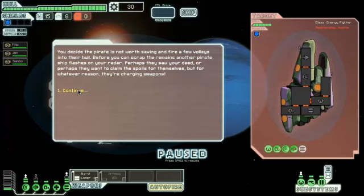They're just pirates — we'll kill them. You decide the pirate is not worth saving, and fire a few volleys into their hull. Before you can scrap their mains, another pirate ship flashes on your radar. Perhaps they want to claim the spoils for themselves, but for whatever reason, they are charging weapons.